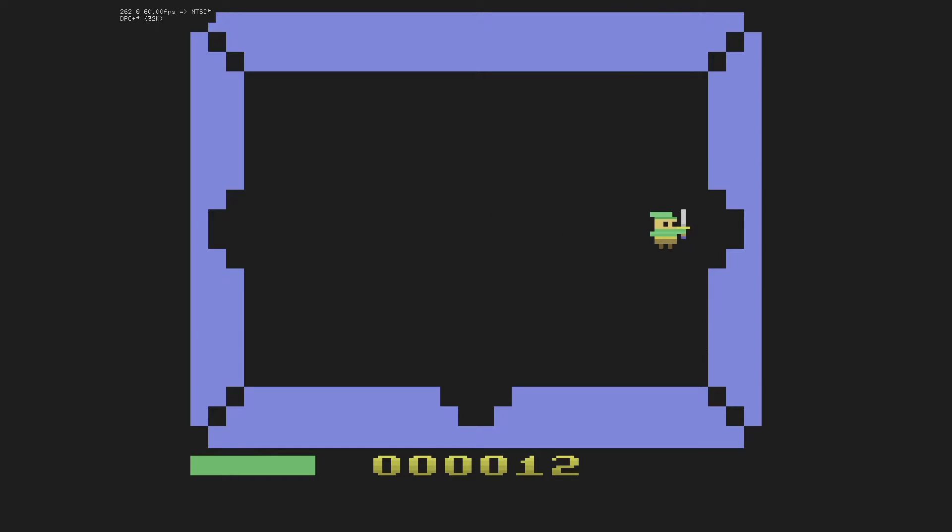I removed monster 3 and saved about a thousand bytes of ROM space. I also took out the targeting for double-clicking because it's not necessary now that you can aim your shots how you want, and that saves some more space. So now I've got plenty of space to finish this game — that's the good news.